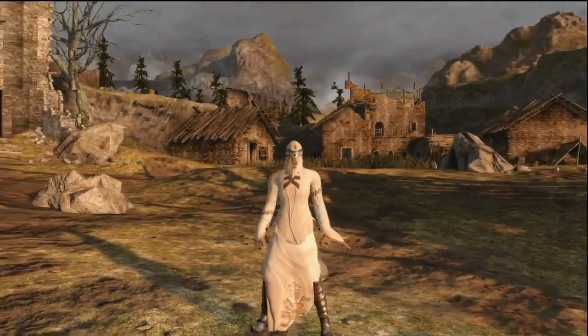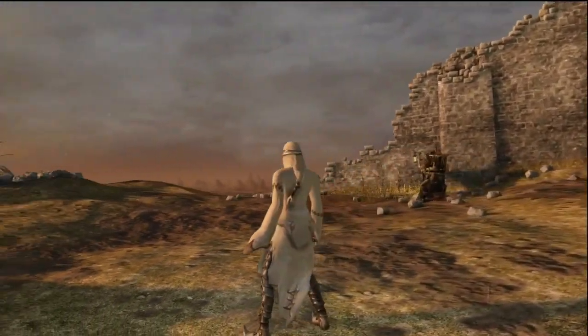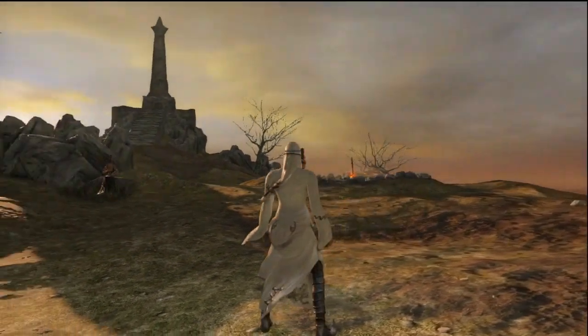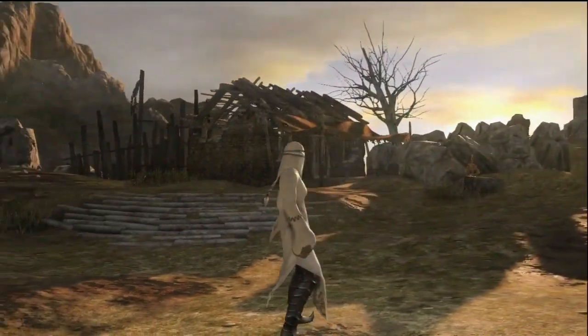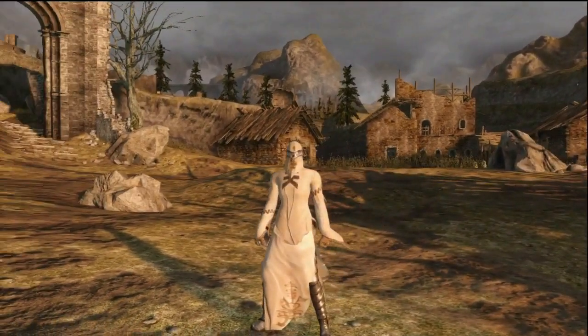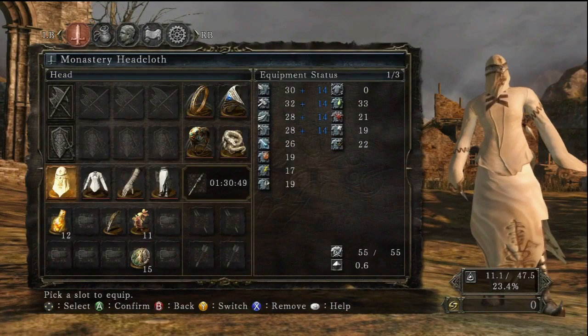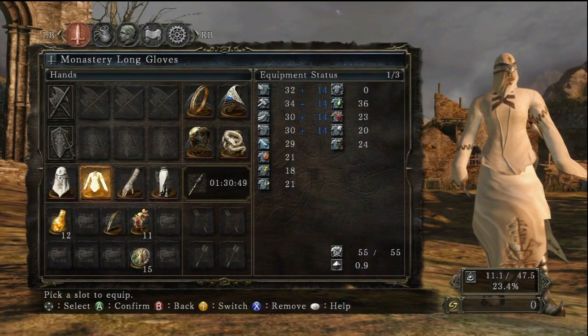Here's the armor — this is the Painted Guardian Set, also known as the Monastery Set. Really cool — not a big fan of the helmet, but the rest of it looks really badass. I really like to take the shirt and match it up with other items because I think it looks really cool.